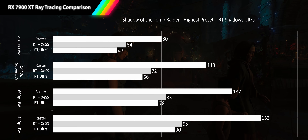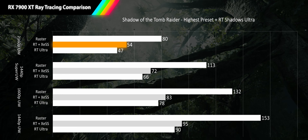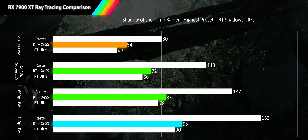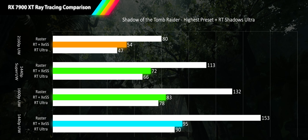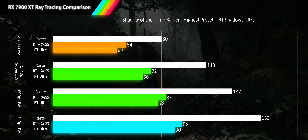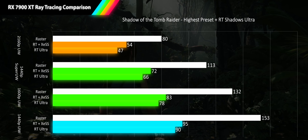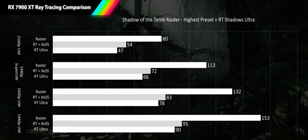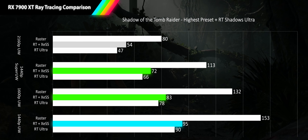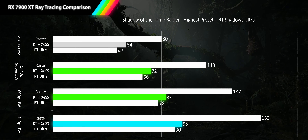The only upscaling option available to the 7900 XT in this game is XESS at ultra quality, which provides a meager 14% boost at 4K ultrawide and only single-digit improvements at lower resolutions — not enough to move any resolution into a new performance tier. With a proper FSR 2.4 implementation it would likely reach near raster performance levels. Still, three out of four resolutions have very playable frame rates, making it a user preference call.